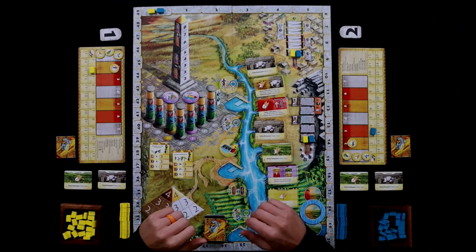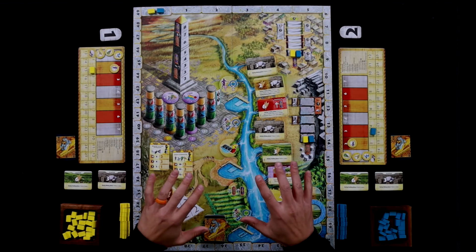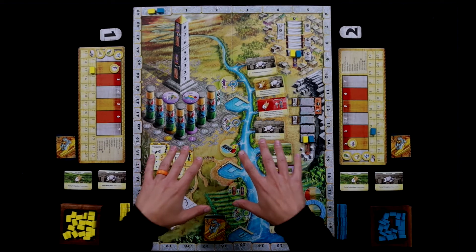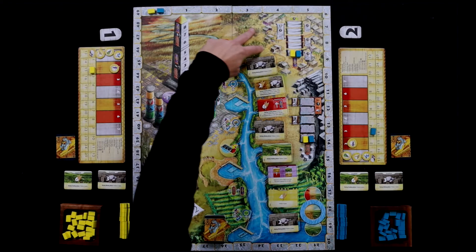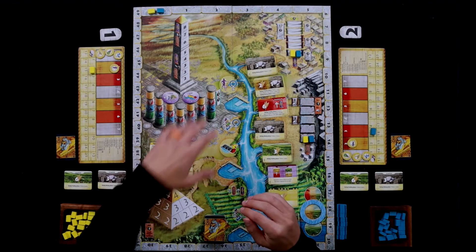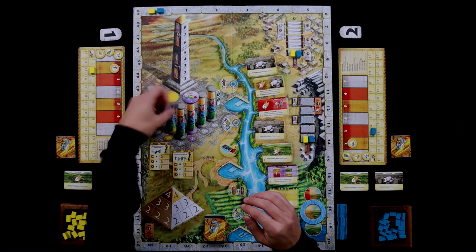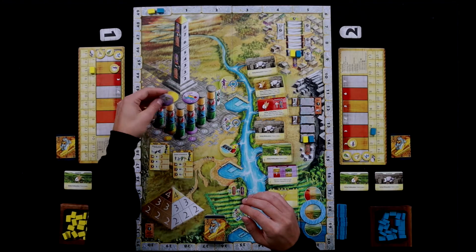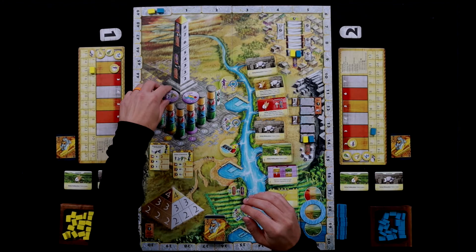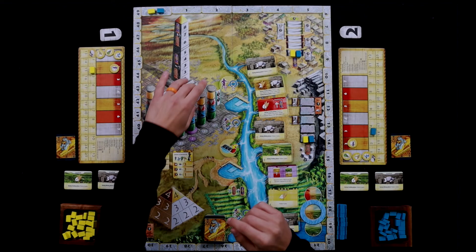All right, residents of Meeple Town, we have Egizia: Shifting Sands set up and we are ready to play. I want to point out this is the two-player side of the board, which is a little bit different than the higher player counts. There are two spots here that are gone, and these are slightly different too — like the Pyramid and the Obelisk. We're going to be placing a purple on this gold or yellow spot. In a two-player game you place this G6 spot here and a purple one here — you'll get what that means in just a second.